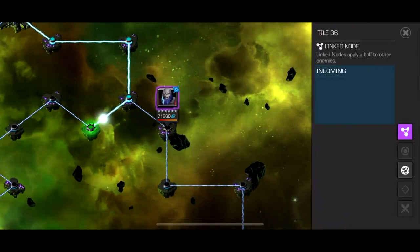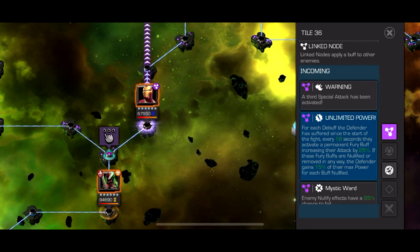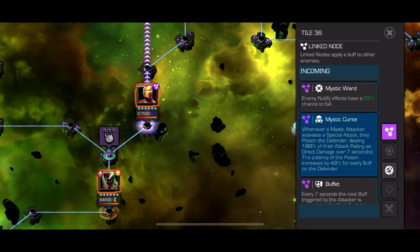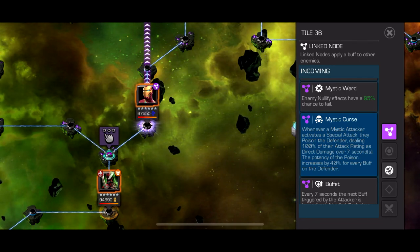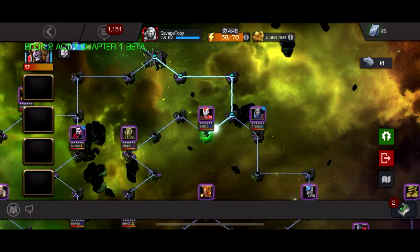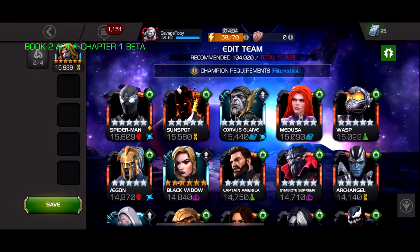There's a really cool path I want to show you. For each buff the defender has suffered since the start of the fight, every 10 seconds they receive a permanent fury buff increasing their attack by 25 percent. If these fury buffs are nullified or moved in any way, the defender gains 25 percent of their max power for each buff nullified. Combined with buffet and mystic curse - whenever a mystic attacker activates a special attack they poison the defender dealing 100 attack rate as direct damage for 7 seconds, with potency increasing by 40 percent for every buff on the defender.